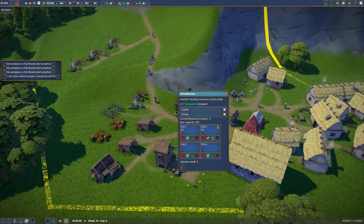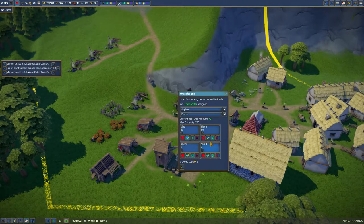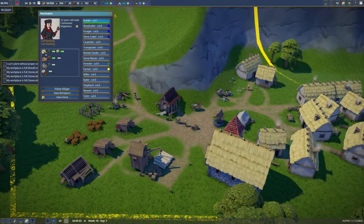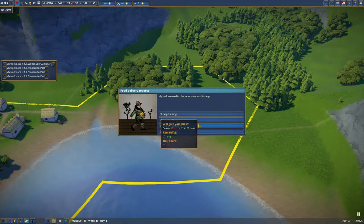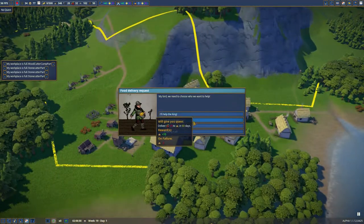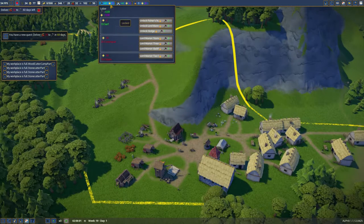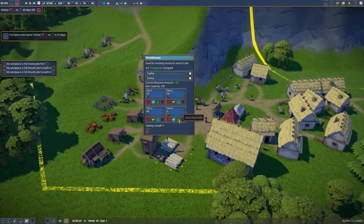I also want to have more money. We're going to fill this up with planks and stock to the maximum. There's a quest to deliver 30 berries — we could actually do that. Deliver 30 in 60 days — we have 32, so we can do it. Berries stocked to the maximum.